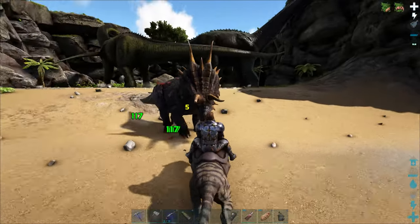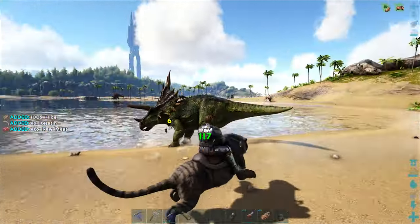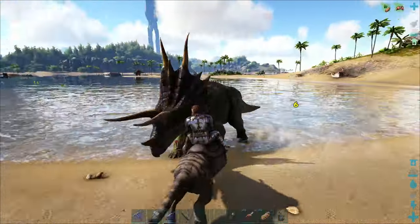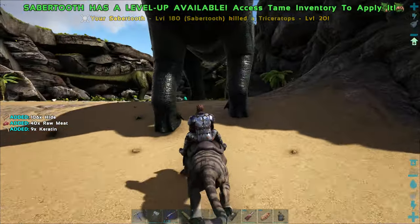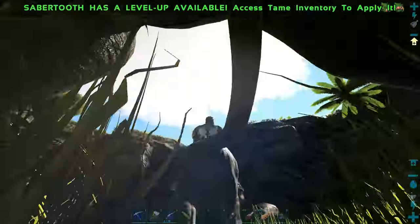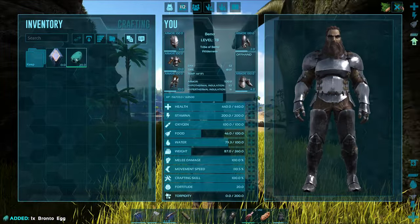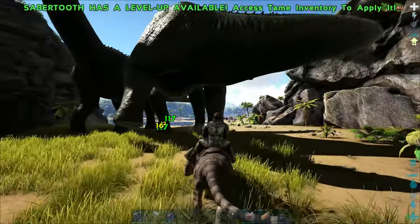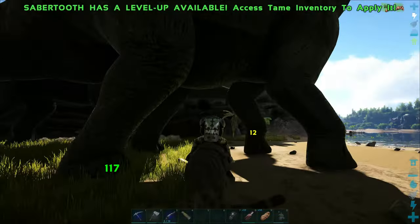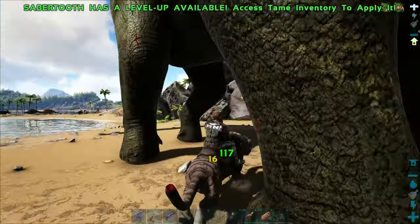What level are you before we go attacking stuff? 70. We've got a 70 and an 80 — this is going to go horrible, man. I took the egg and I'm going to eat it. The thing is, we have to kill these guys off — we cannot take them back to base, they will destroy everything. I should tame one for getting berries, but we got the greenhouse, which grows everything we need anyways. That was kind of the point of making it with the berry bushes as well as the crops.